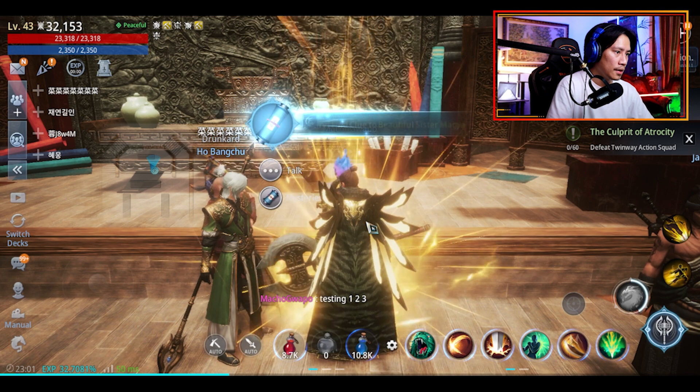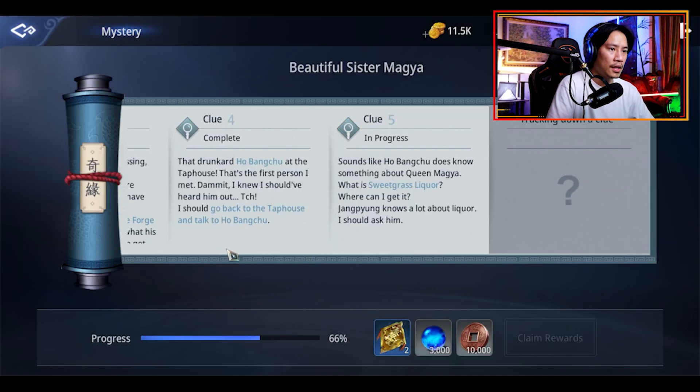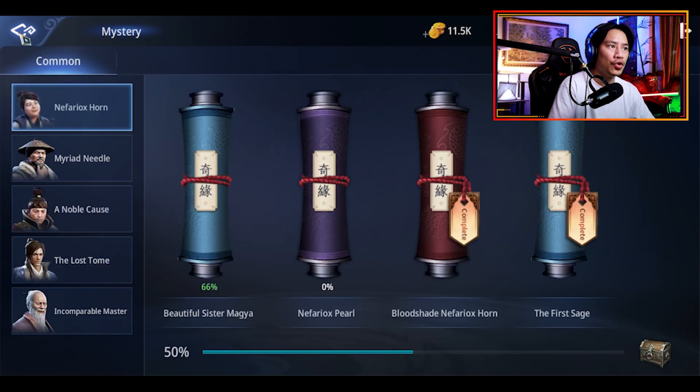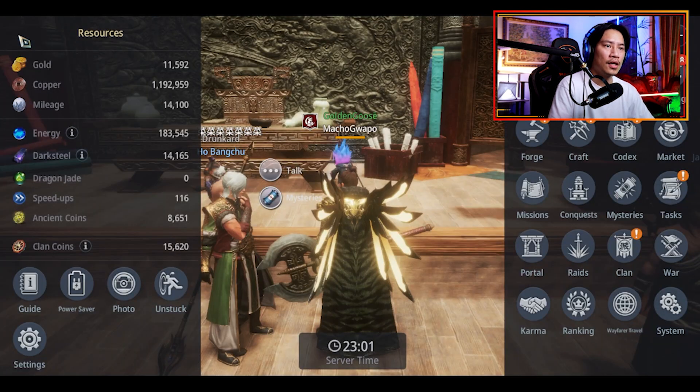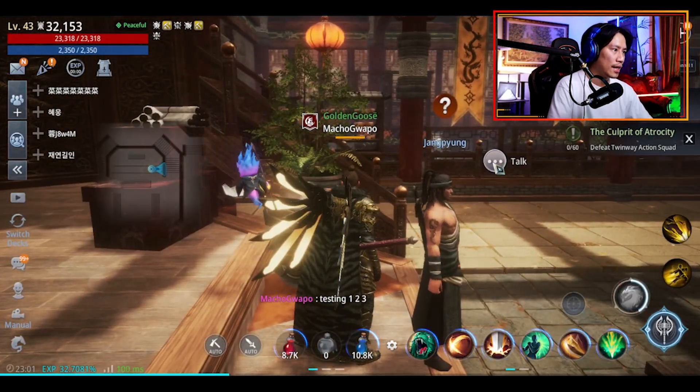Let's go ahead and check on the mysteries again. 'Sounds like Ho Bang Chu knows about Wing Mag — what is sweet grass liquor? Where can I get it? Jang Pyong knows a lot about liquor.' So let's check out where we can find Jang Pyong.